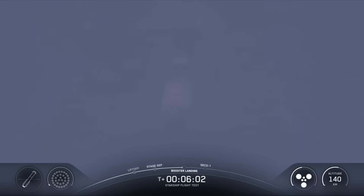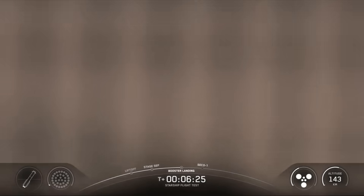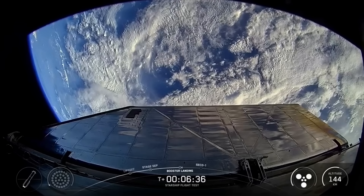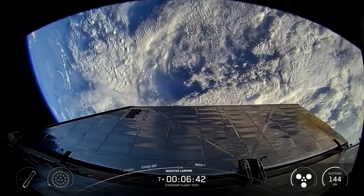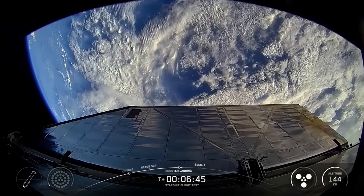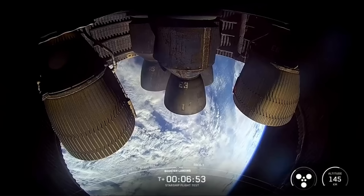Ship chamber pressures nominal, and continuing to see six healthy engines on the ship — three sea level and three vacuum engines still ignited — as the Super Heavy booster makes its way back down to Earth. We can see those grid fins doing some heavy work. Booster landing burn ignited. It may have ended with that landing burn. It looks like we lost telemetry from the booster once we started into that landing burn. The booster's flight ending before it was able to get through the landing burn.